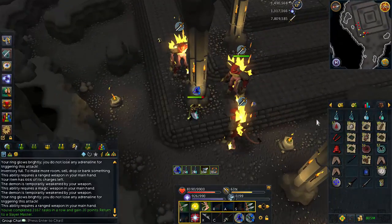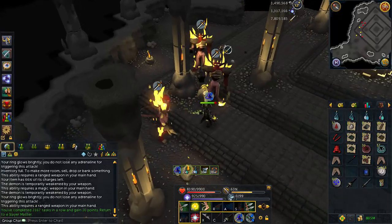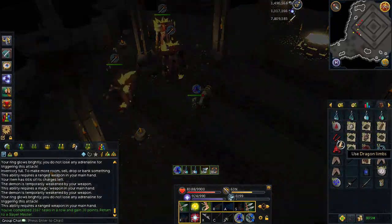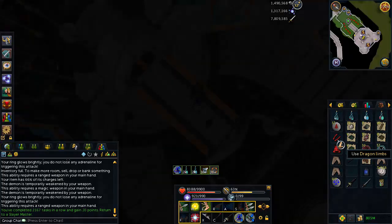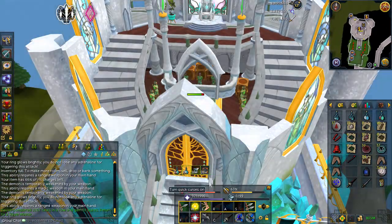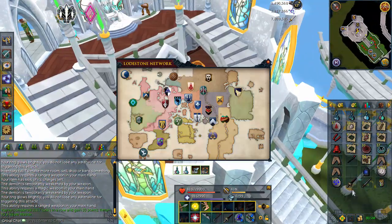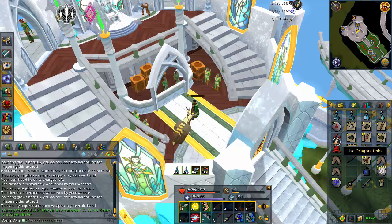I finally caved in, got bored of skilling, and I'm starting to do slayer on the bonus XP weekend. I did another TDs task and I got another pair of dragon limbs — kind of crazy, that's back-to-back tasks with limbs. I'm definitely happy with that, and some assorted miscellaneous drops as you always get along with all the rune stuff crushed by the spring cleaner. Probably comes to about one mil along with the dragon limbs on top of that.